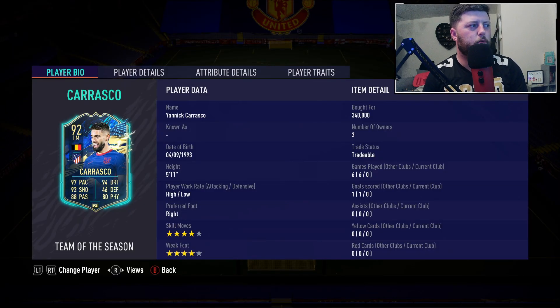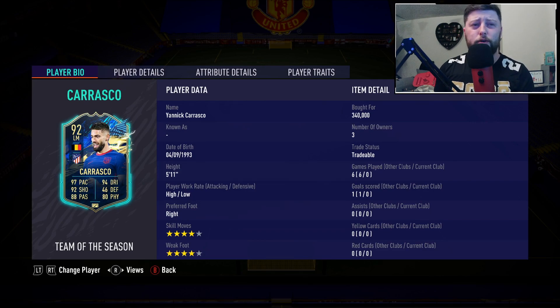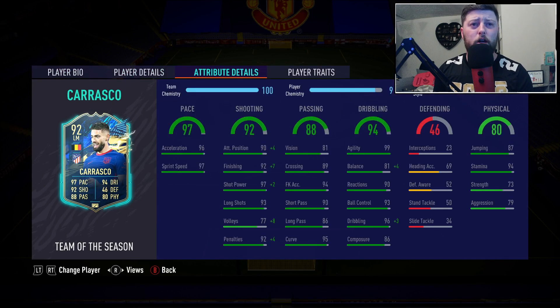What is going on guys, today we have got a big one - Team of the Season Yannick Carrasco. This guy just always escapes me; I don't think I've done a review on any of his informs, yet he's got two of them: an 84 and an 86. His card looks solid - four star, four star, coming in at 340 at this moment in time, right footed, high/low, we've got Flair. No traits on the shooting unfortunately, but look at those stats - cracking pace, 96, 97, shooting wise looks absolutely fantastic.